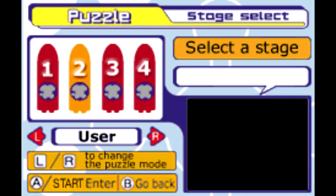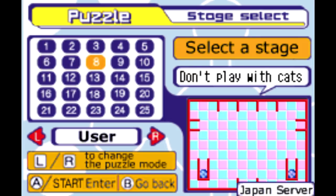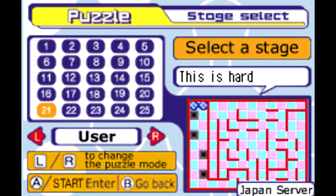Speaking of editing levels, that was a popular mode for the Dreamcast edition, and since that console supported online play, people could upload their custom puzzles to the Dreamcast servers. In a really cool touch, the developers chose 2,500 of those fan-submitted puzzles to be included in the Game Boy Advance version of the game. That's very cool.